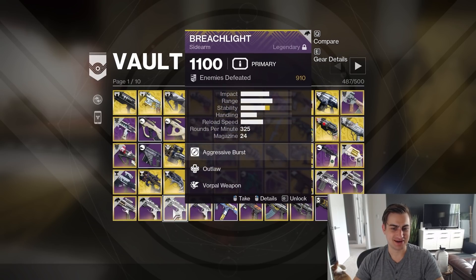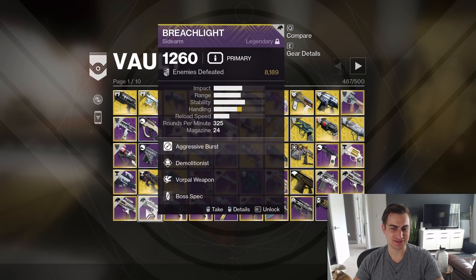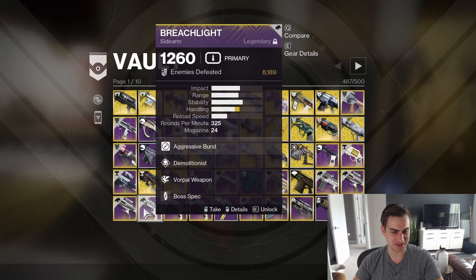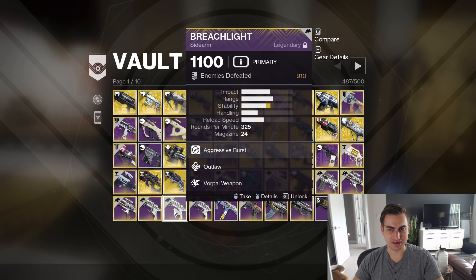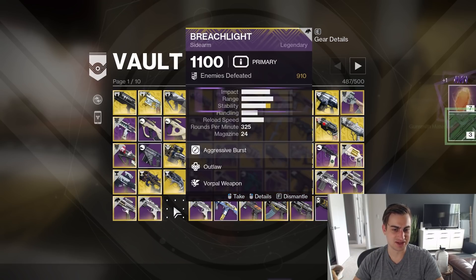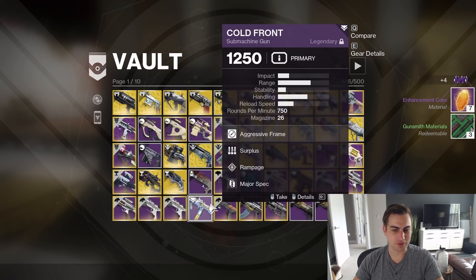I've got three Breach Lights — Outlaw Rampage, Outlaw Vorpal. This is my big one: Demo Vorpal. I used to use it on my Trick Sleeves Hunter, so it had full readiness and reload speed, which I loved, and it could shred bosses surprisingly well in most contexts. I love Vorpal. Outlaw Rampage — all right, I'll delete this one just because I already have one Vorpal.